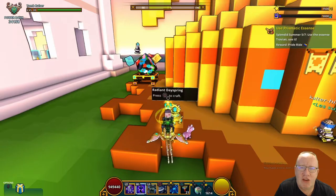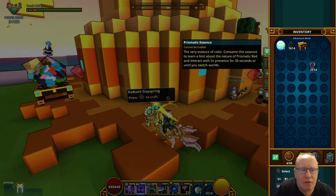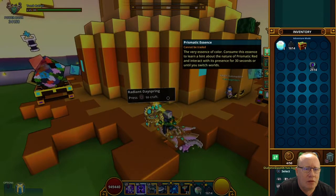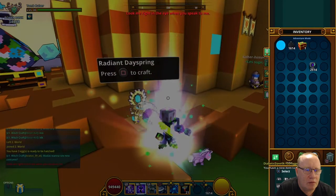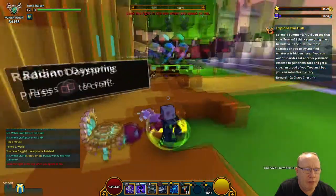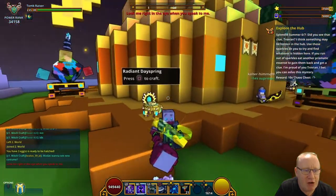Use the essence, Trovian — use it. What does it do? Obviously not a look. It gives you a sparkly glow or something.